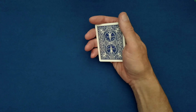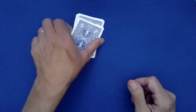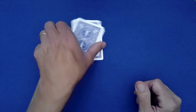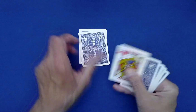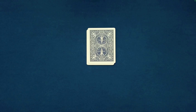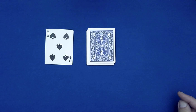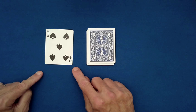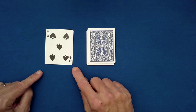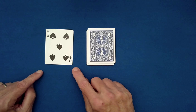Once the spectator is convinced, go ahead and spell out 'jack of hearts': J-A-C-K, jack, O-F, of, H-E-A-R-T-S. What we're going to find is that the jack of hearts not only likes leftovers, but he actually likes you — and of course this is the card the spectator freely arrived at by their free and random selection of seven cards.